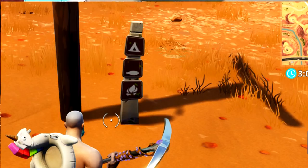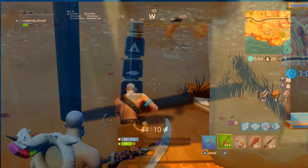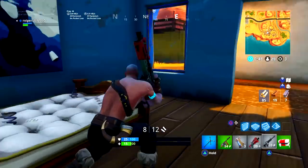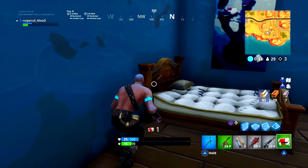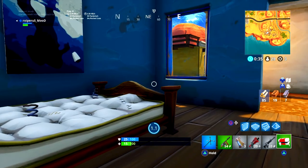Then there is a fish, so that means a body of water, and then there is a bush. If you didn't know, in Paradise Palms most of the bushes have been replaced by cactuses, so we can interpret that as a bush or a cactus. Basically for this treasure map we needed to look for a mountain, a body of water, and something like a cactus or bush. Somewhere around there something awesome would be hidden.